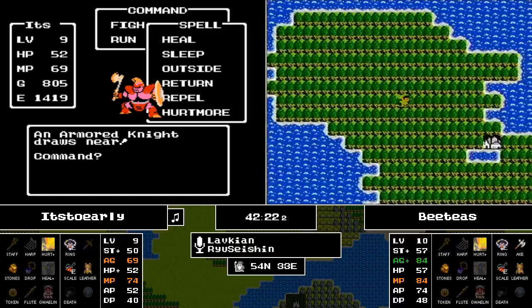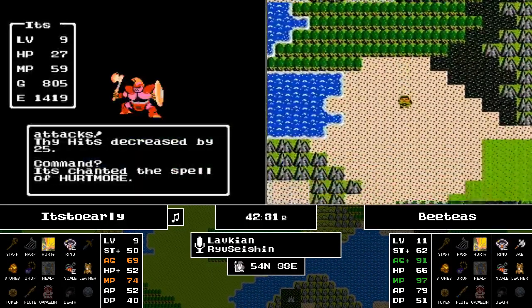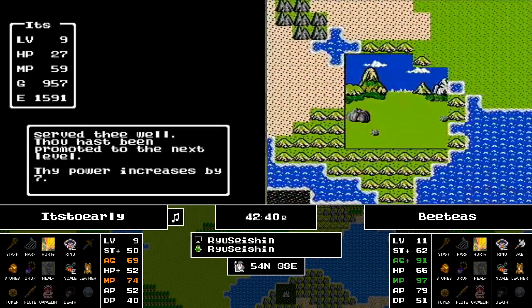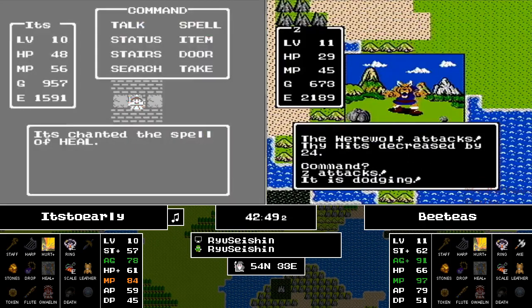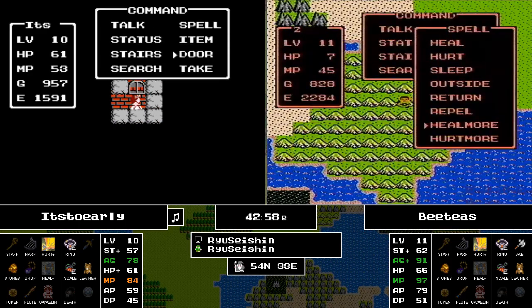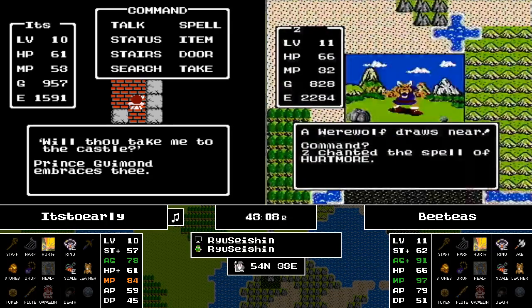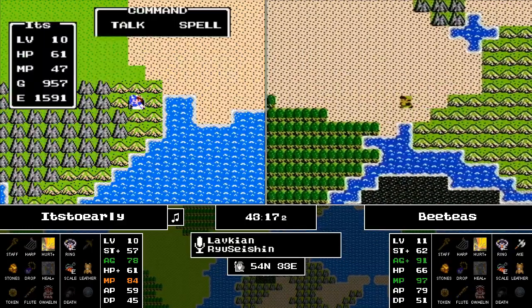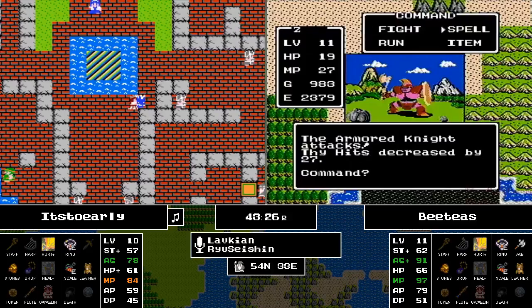A decent level — lots of MP for these runners but HP is still lacking. 66 HP at level 11, 91 agility, 97 MP, only 66 HP. It's Too Early reaches level 10, hoping for more HP — going to be disappointed. On our tracker, Agility and MP are already in the green, indicating good values for fighting the Dragon Lord. MP is already in the orange on It's Too Early's side. It's Too Early picks up Prince Grimond's coordinates and casts Outside to head back to the castle, then beelines for that search spot — probably hoping for Erdrick's Armor.